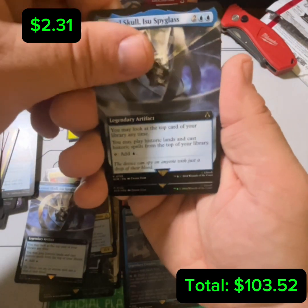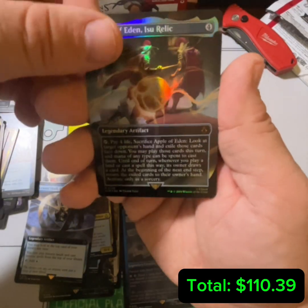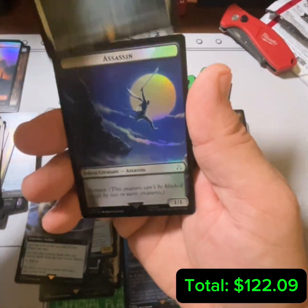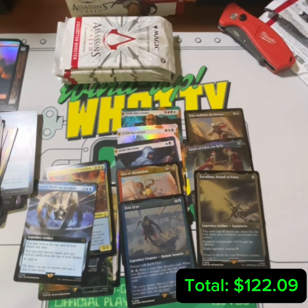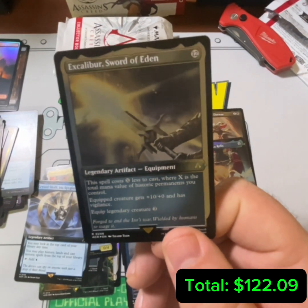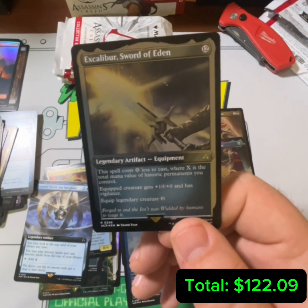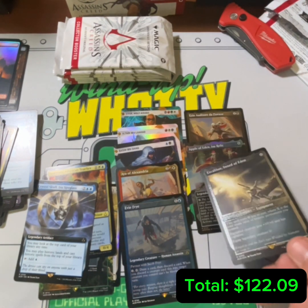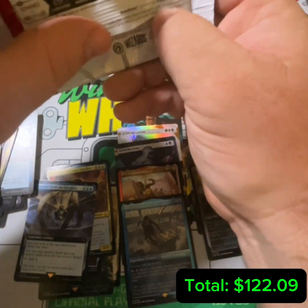Looks like we're getting the crystal skull box today. Apple of Eden — borderless foil, very nice. And an etched Excalibur — this card is pretty crazy. Excalibur's X cost is where X equals the total mana value of historic permanents you control. The equipped creature gets +10/+0 and has vigilance, and it only costs two to equip. So you can cast it for zero and equip it for two and give whatever you want some really big firepower.